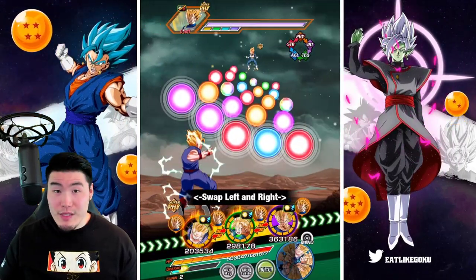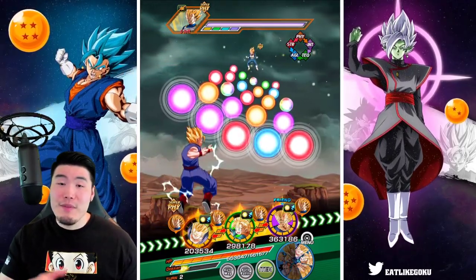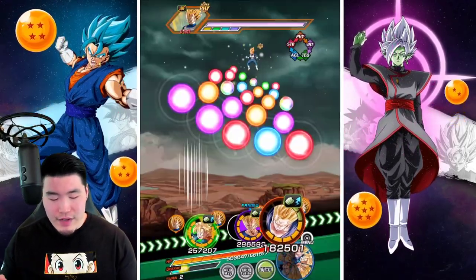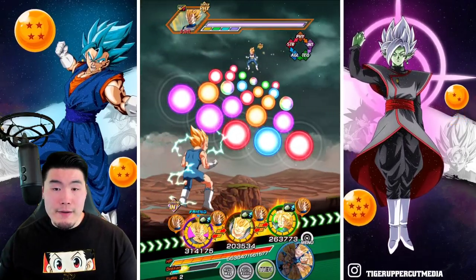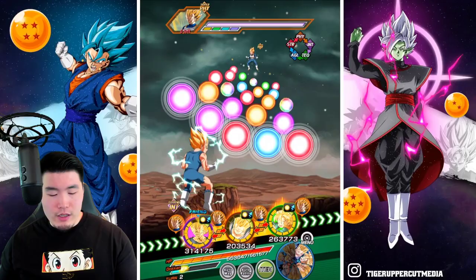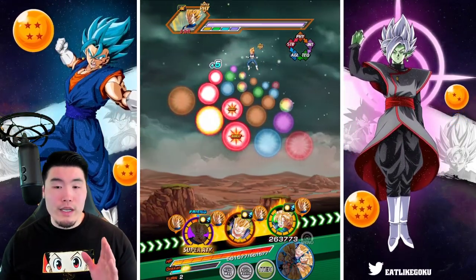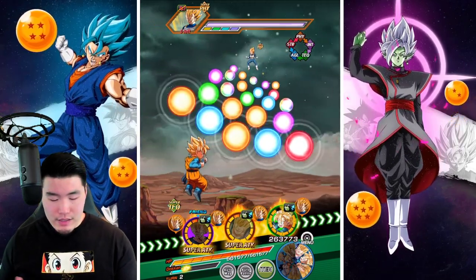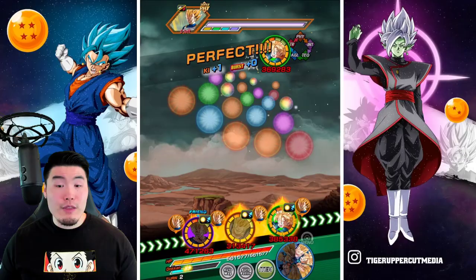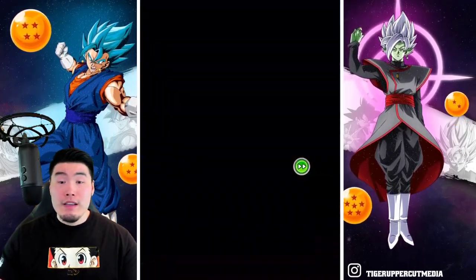If you get the Super Saiyan 3 Gotenks like we just got there, that's an additional 50% from the super attack. A lot of defense all around. That was pretty good. I'm going to take the STR Goten out of rotation here, just so we can get him to support the LR Goten and Trunks later on. The first attack stat was 6.5k — that's pretty good.